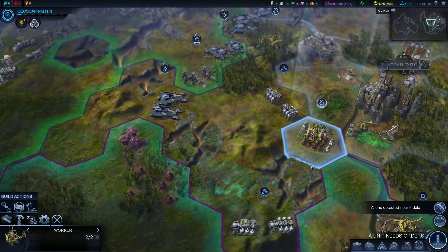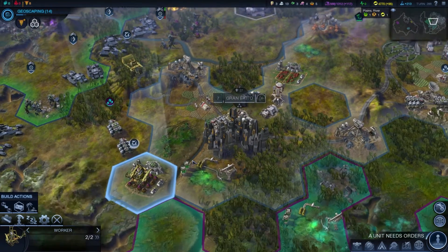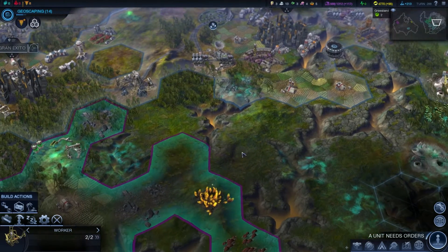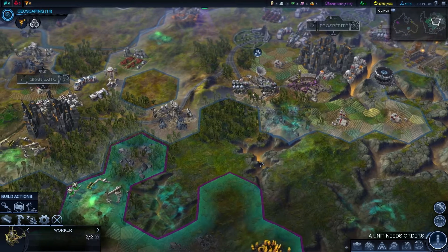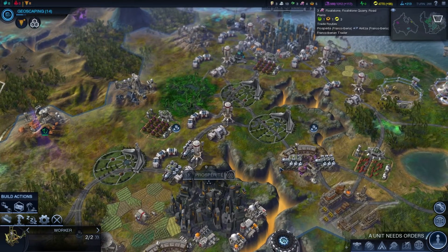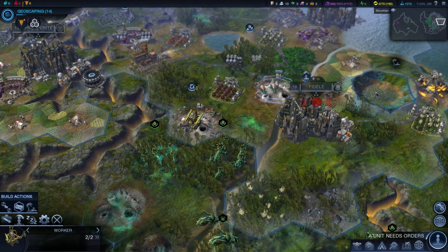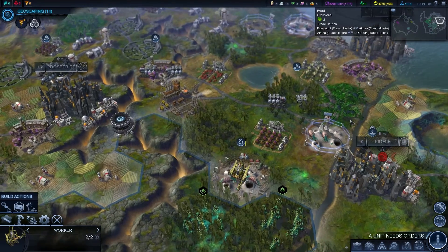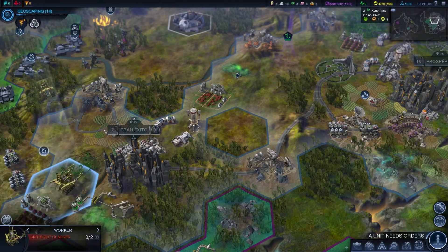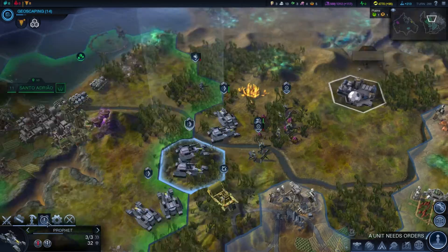Coming along quite nicely. What do we need now? Man, if only we could bridge these canyons — that would be nice. Is there anything we haven't gotten our hands on resource-wise, other than the xenomass which we still can't access? I guess we could go park on a xenomass and just double check.